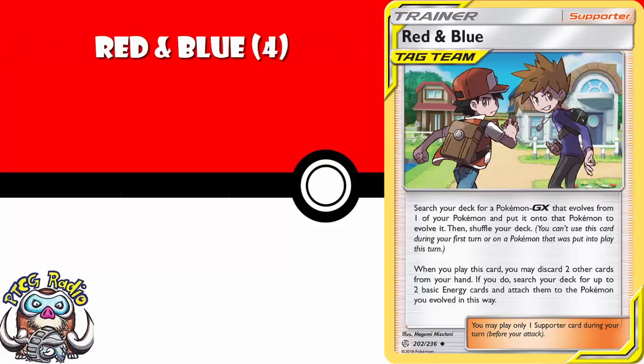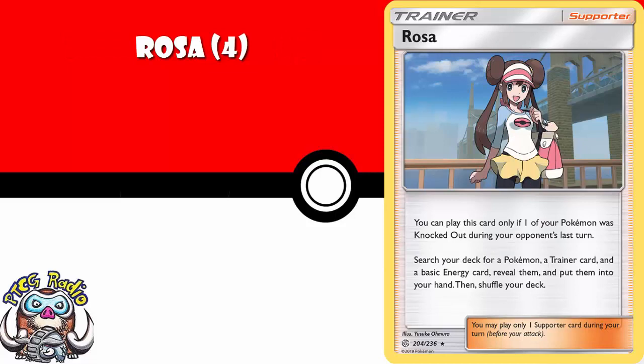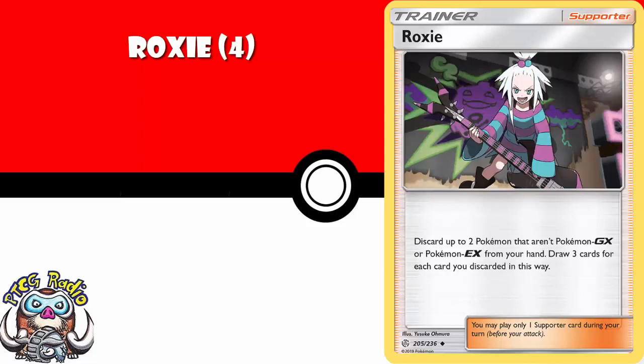Four copies of Red and Blue. You search for a Pokemon that evolves from one of your Pokemon, as long as it's a GX. Evolve it up, and then if you discard two cards from your hand, you search for two basic energy and attach them. Any stage one GX deck from now until this rotates really needs to consider this. Roller Skater — you discard a card from your hand and draw two, but you may discard an energy instead and then draw four. It's a good draw card — you need all the draw cards you can get. Rosa only works if one of your Pokemon was KO'd during your opponent's last turn, but you search your deck for a Pokemon, a trainer card — any trainer, not just item — and basic energy, put them into your hand. Great in single-prize decks. Roxie lets you discard two Pokemon from your hand and draw three cards for each one discarded. Even if you're not playing Koffing and Weezing, Roxie's still a good draw card. All these draw cards you need four of, because you never know what deck you're going to be playing in the future.